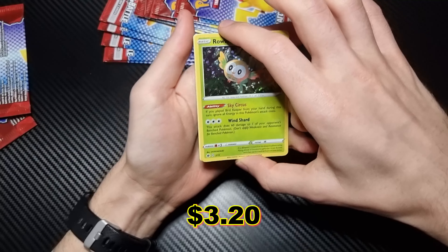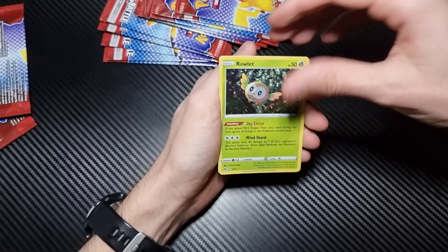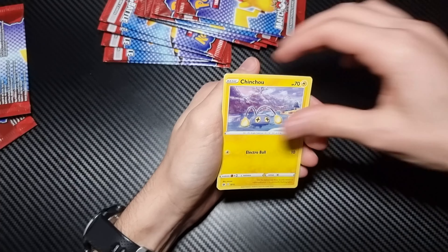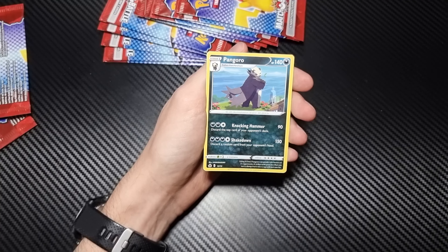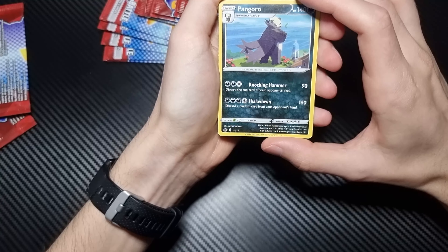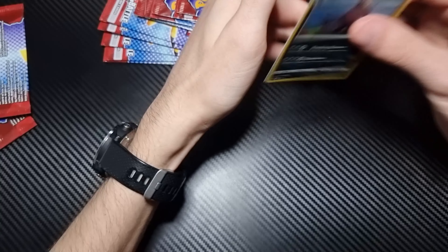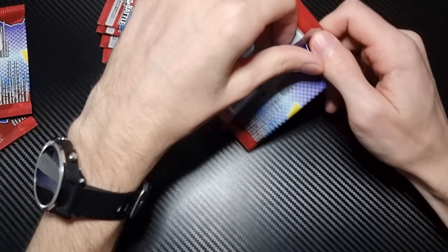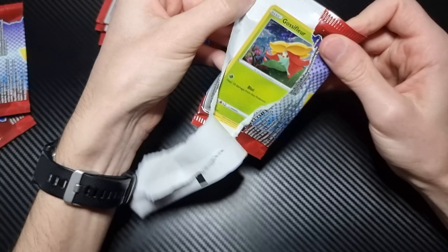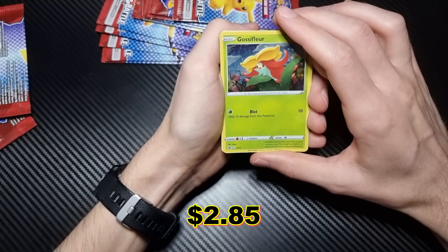This is not a set you probably want to be holding cards onto at this stage anyway. Rowlet, Chinchou, Drampa, Pangoro. In the last McDonald's Monopoly set, there are 15 cards in the base set — each one comes in a non-holographic version, and then each one also comes in a holographic version, making 30 cards in total. But from what I can tell, it seems like this set is just a flat 15 — no extras, no double-ups, no special holographics or anything like that.